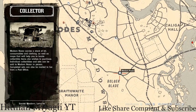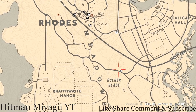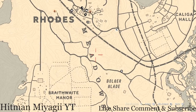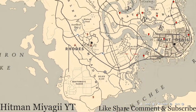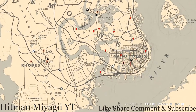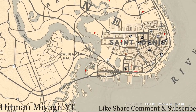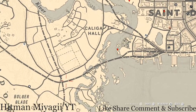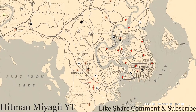She's right by the word Boga Glade. That's how I get to her when she's in that spot - simply fast travel to Rhodes. You could also get here from Saint Denis but it's a longer travel because you'll have to go all the way along this train track.